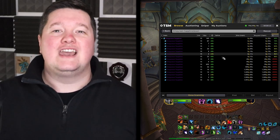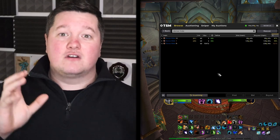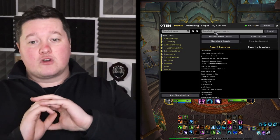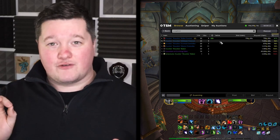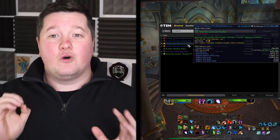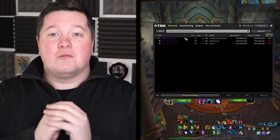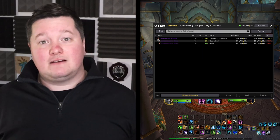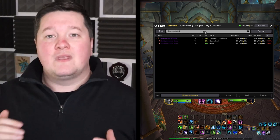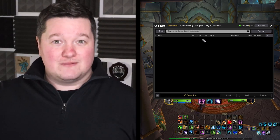The only exception to this rule is consumables and materials — those are shared across every auction house in your specific region. So I play on EU Silvermoon. If I go to the auction house and try to sell a material, it will be sold on every single realm in the EU. However, if I post a toy on the auction house, that will only be sold on Silvermoon. To clarify: materials and consumables are region-wide and everything else is realm only. This means if you're farming materials and consumables you'll have more competition and prices may be a little lower. However, for all other items — because they're realm specific — you're going to have less competition and better available prices to make good gold.